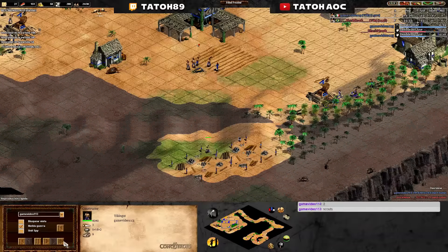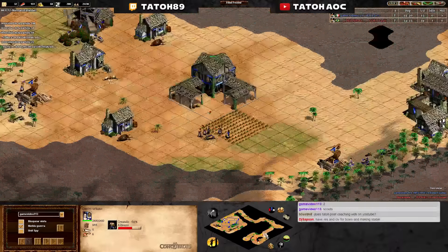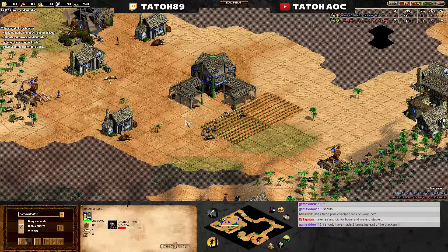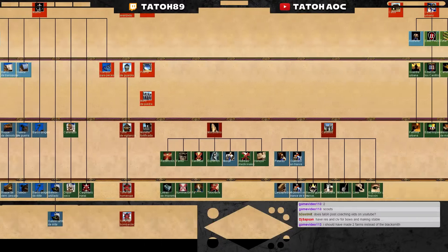Let's click at 75 — I think 75 is a good speed. I bet that you will be able to make one scout and you will have idle TC. Okay, I see that you didn't make Husbandry.